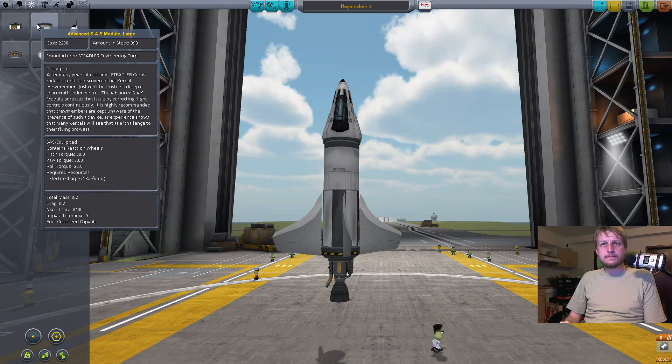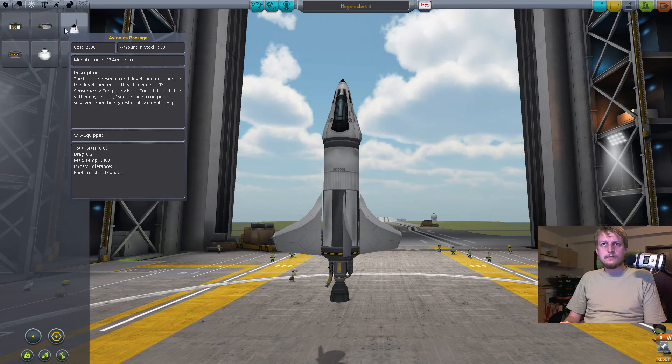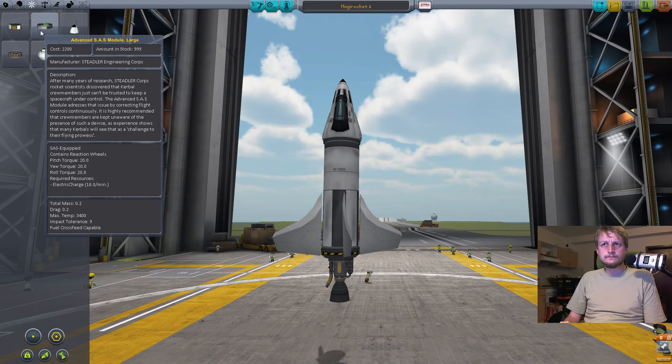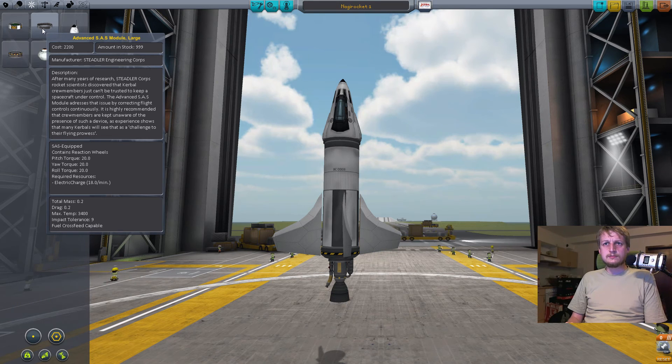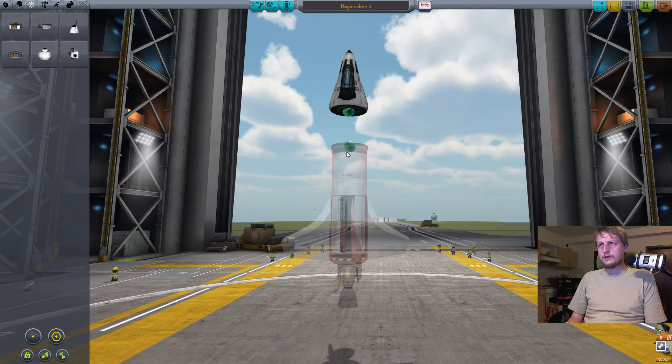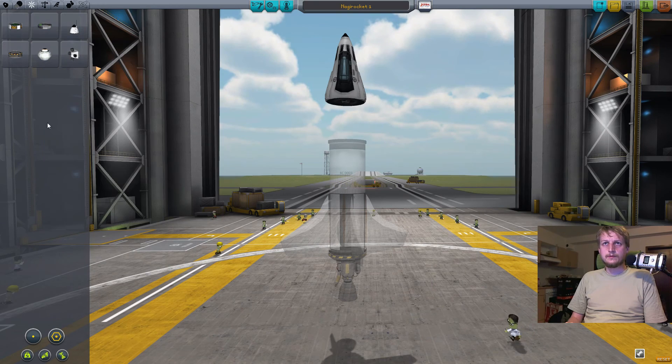SAS module. What is SAS? It's correcting flight continuously. 'It is highly recommended that crew members are kept unaware of the presence of such a device — experience showed that many Kerbals will see it as a challenge.' Okay, let's put it there. Doesn't really attach, does it? Let's put it away.